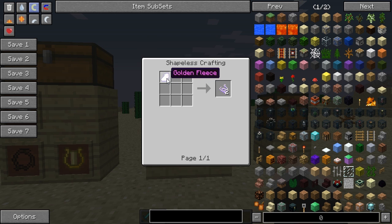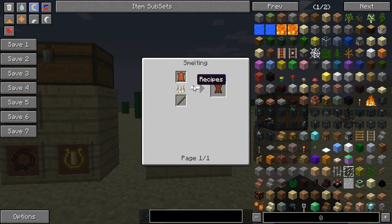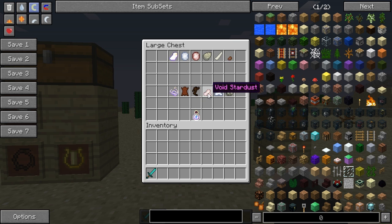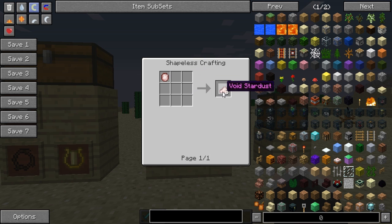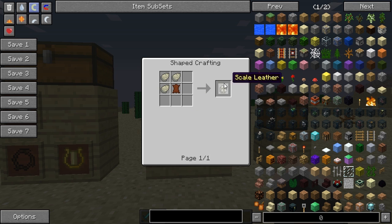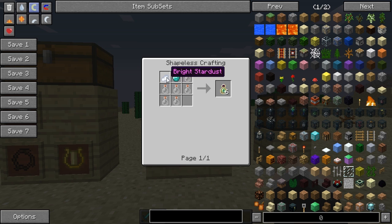All you need to do is put a bit of golden fleece in a crafting table and it will give you your golden string. Hard leather is created by smelting a normal piece of leather. Dendroid root can also be crafted using oakwood and a tainted seed. Void stardust is made by putting a void star core into the crafting table, and bright stardust is done the same way with a bright star core. Scale leather uses three sand scales and a piece of hard leather. The bright stardust is actually really useful because you can now make experience potions — you'll need a piece of bright stardust, a diamond, and six glass bottles to create six experience potions. It's useful but expensive.